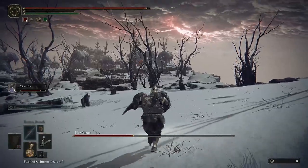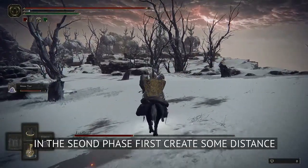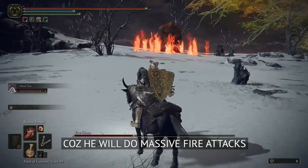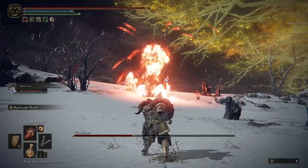Here comes the second phase. In this phase, first create some distance between the Fire Giant and you, as he will make heavy air bombardment of fires — he will attack with meteors. So better have some distance.